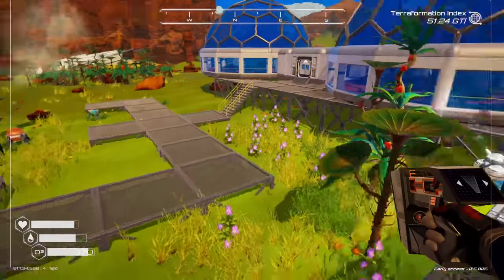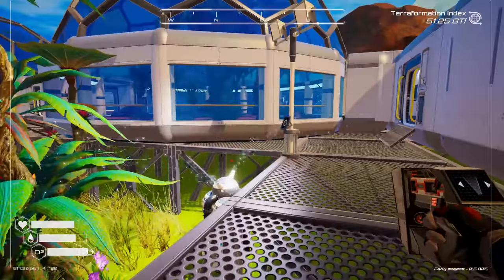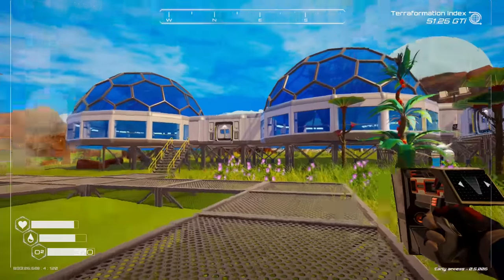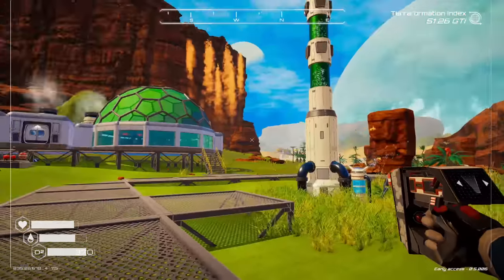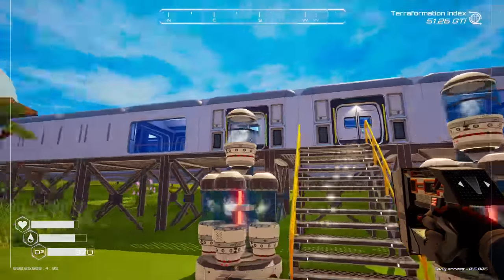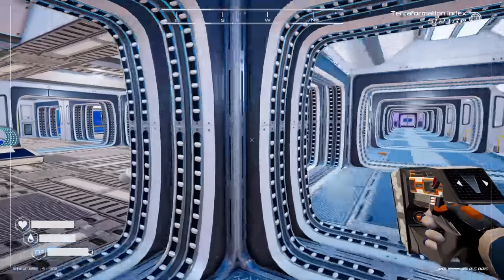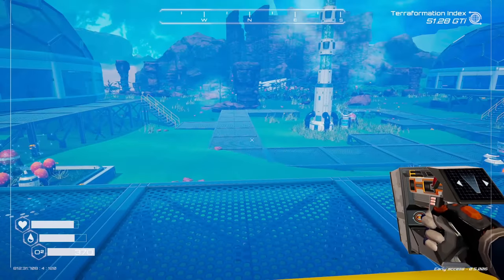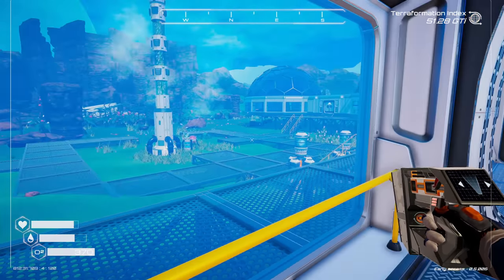What's going on everybody, welcome back to some more Planet Crafter. In the last episode we built our little courtyard here, did some base redesigning — bio domes moved, all on the bottom floor, got some windows in. Everything is looking a little bit nicer. Leave a comment down below, but today we're going to continue on.